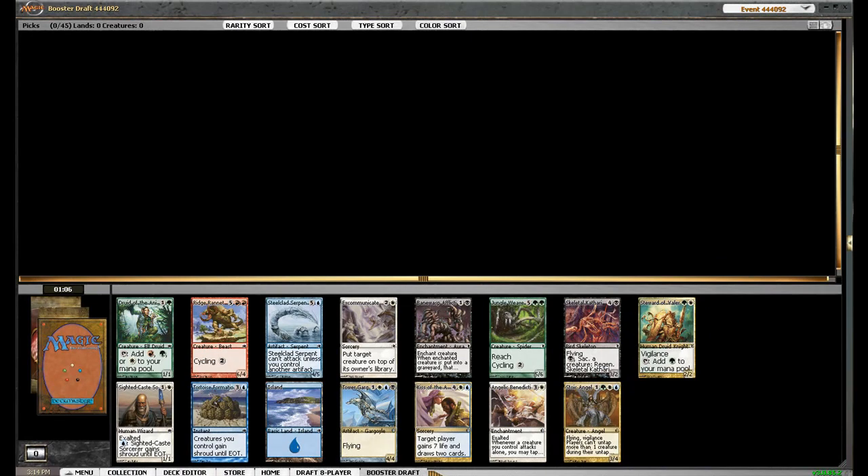This seems like a really good pack. We've got Stoic Angel, Tower of Argoil, Kiss — and those are the only picks to really think about.